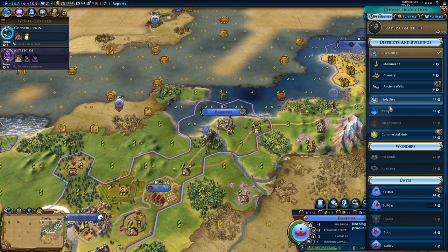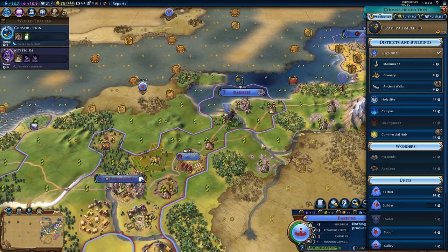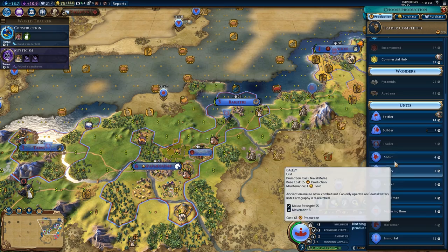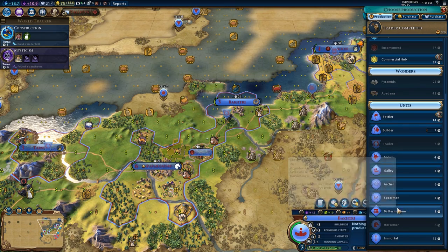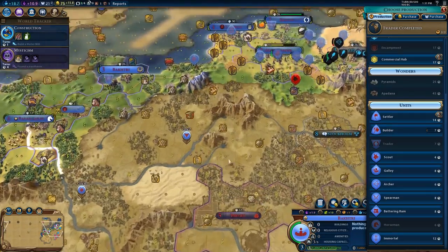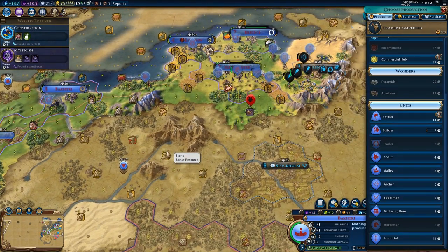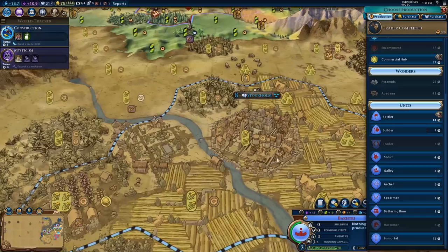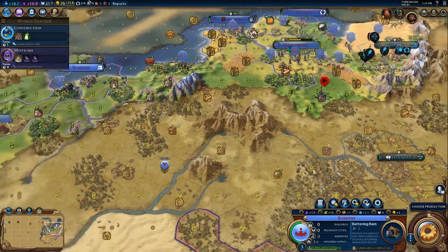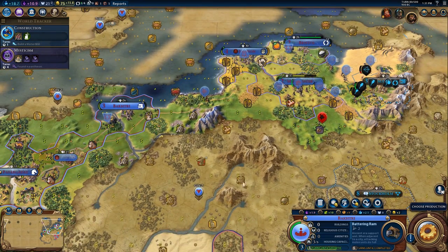We have Back 3 here. I would like another monument because it helps the city grab tiles and grow. I also want ancient walls in one of my cities, and I'd like a builder. I don't really need many more units at the moment, but I would like a battering ram at some point because I think Norway and Stockholm are both going to have walls. So it's perfectly reasonable to build a battering ram here to take out those cities.